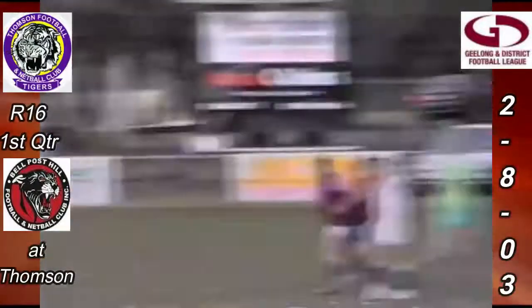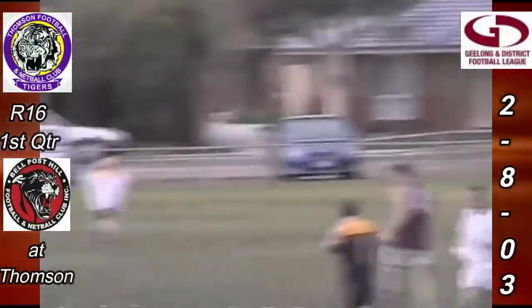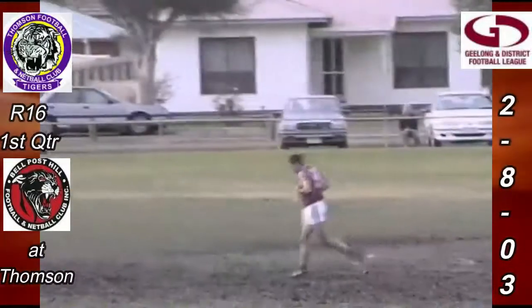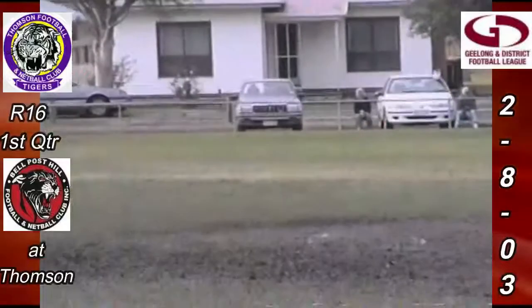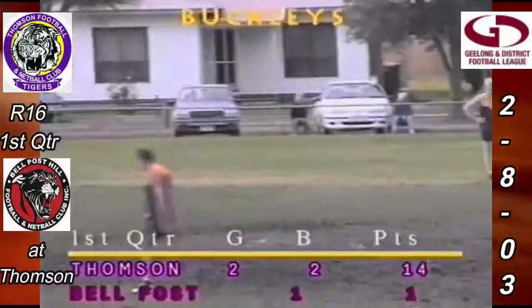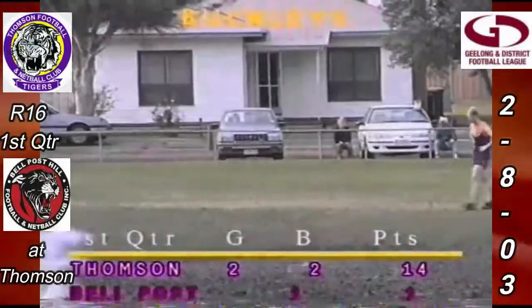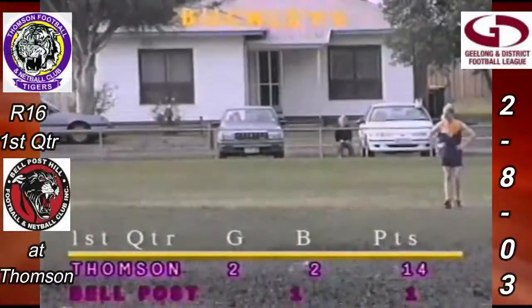Luke Forbes makes sure, just comes around a couple of steps and then kicks for the outside of the left boot for his second. And it is Thompson's second — they go to 2-2-14. They lead Belpost Hill one behind, Victory Trophy's first quarter scoreboard, 14 minutes in the first term. Well, it's probably in 14 minutes two goals, not enough lead I wouldn't have thought, but it's been a pressure cooker situation so far.